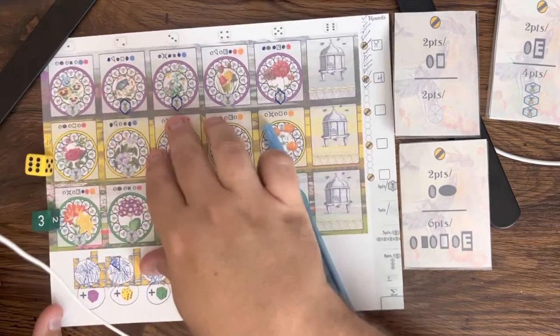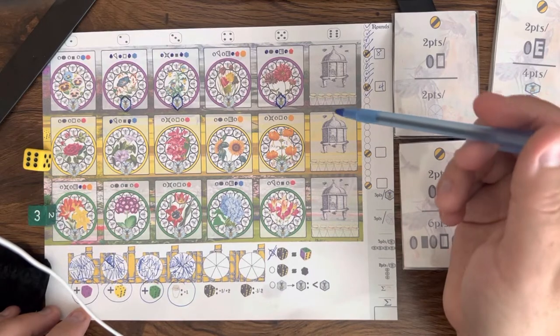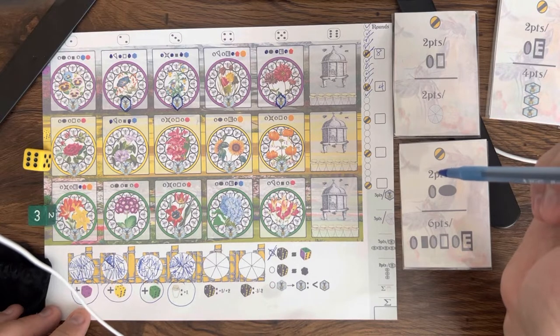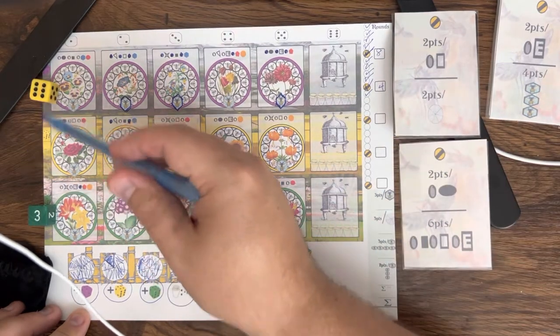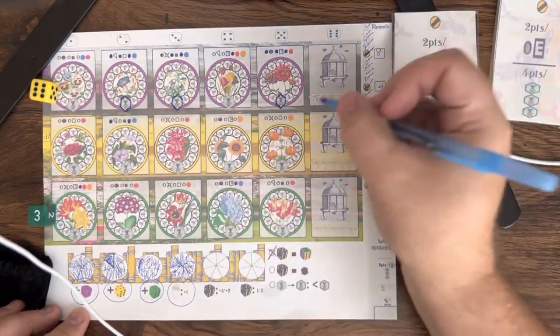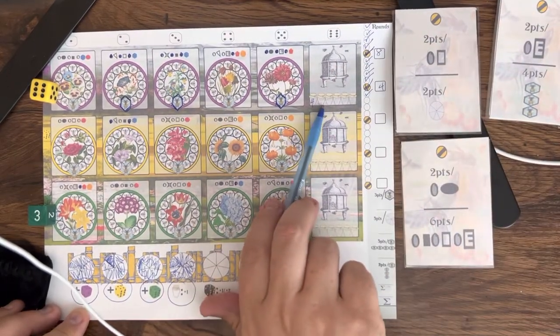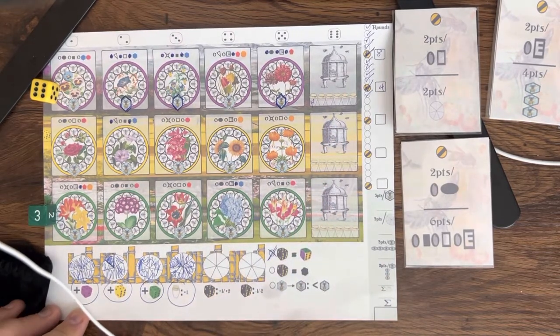Now we're rolling green and yellow. So I can use those in their own rows as any value, or I can use them as a six and a three in any row. The threes are all set in that purple row. Sixes would make honey. I think I'm going to make some honey with the six — so I'm going to move that up here. That'll be six for me. I've got one, two, three bees plus one for my honey, so I'll make four honey and fill that in my honey jar here. I can make up to six honeys from each hive, and those are worth their points as written.